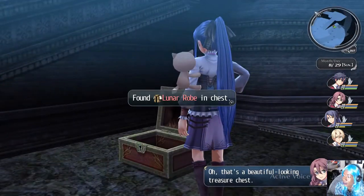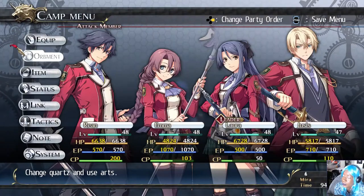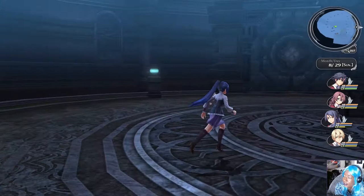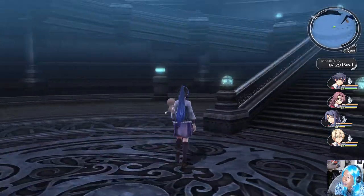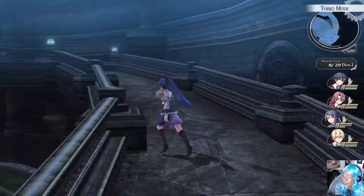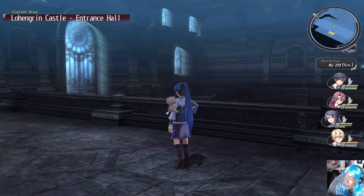Oh, that's a beautiful-looking treasure chest! Luna robe — who needs it? I'm just gonna give it to Serene. Follow spells. Good thing I was looking at the map — not. Alright, let's just go back. We're entering the room and I keep catching every corner.